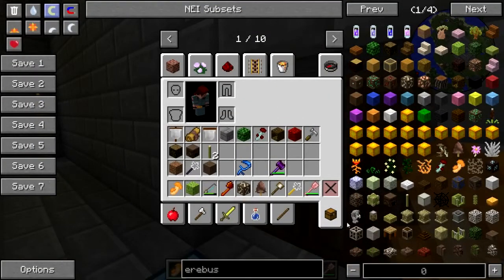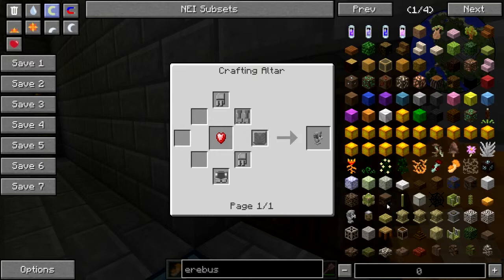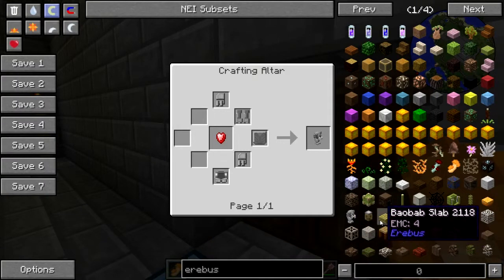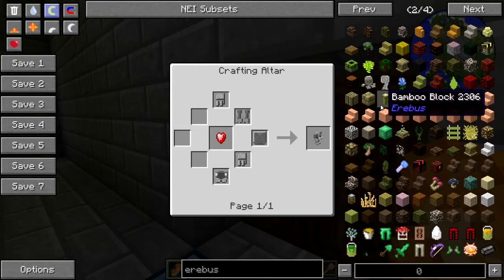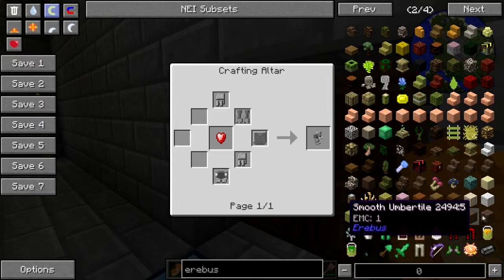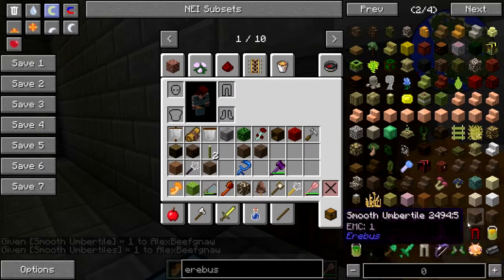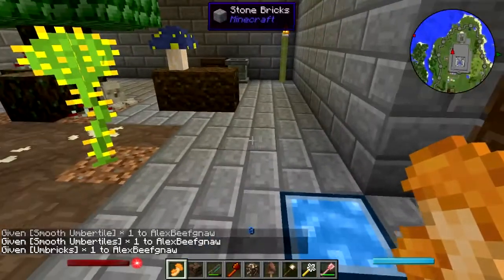What kind of doors do we have here? What is that — an umber golem statue? That's something I'd need to make on the crafting altar, it probably has some kind of purpose. It probably does something. A witherweb — I don't want that. Umber paver walls, mud — I don't think I want mud. Umber tiles, give me some of those. Where's the Umbricks? Oh yes — just for the pun, I gotta have them!